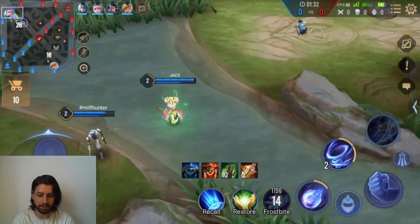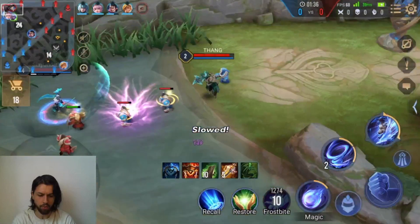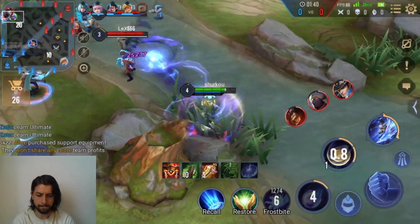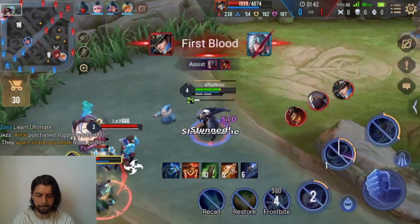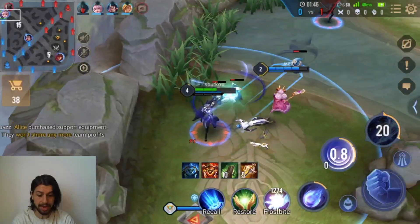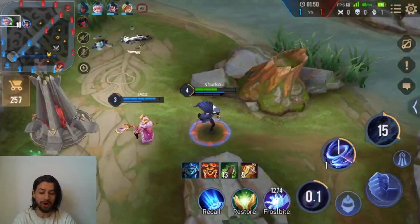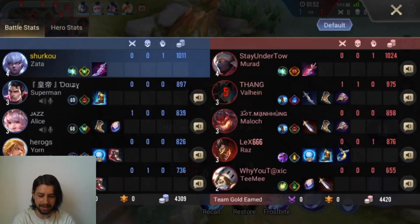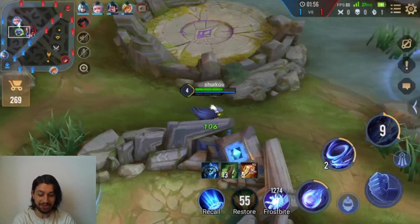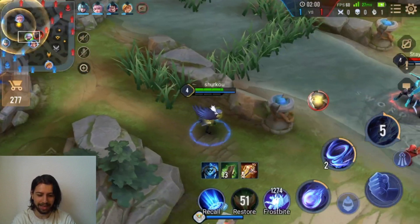Let's see if we can get this teamfight though. I don't have ult yet — okay, we have it now. He pokes me. Let's see if we can get in here. Not bad. Does he die to red buff? He does. He dies to her fire enchantment — that is hilarious. Oh wait, she doesn't even have it. How did he die to her? I guess that last auto attack must have killed him.